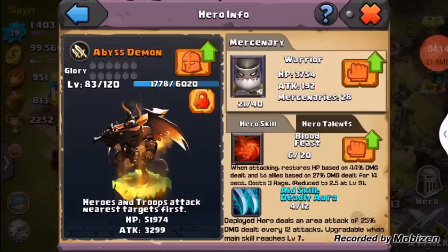He has amazing health points and attack. But the only thing I can see being an issue with this guy is his glory. In order for him to level up past 120, he needs glory, which means sacrificing another Abyss Demon to this one. Overall you have 12 glory slots, so in order for this Abyss Demon to reach his full potential at level 180, he would have to consume 12 other Abyss Demons, which is crazy.